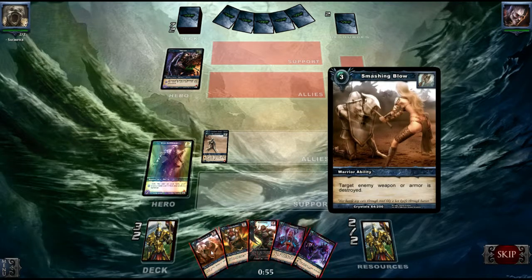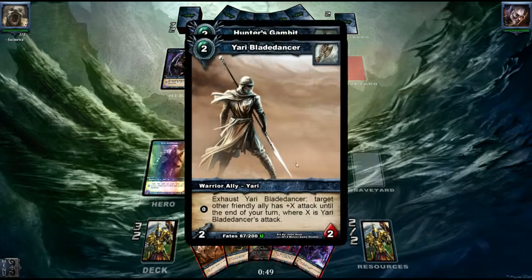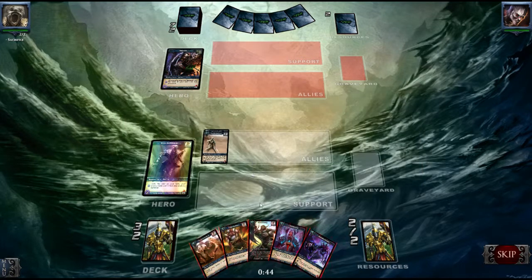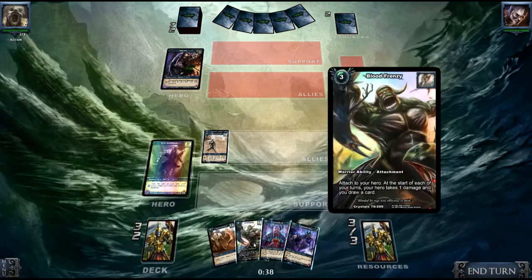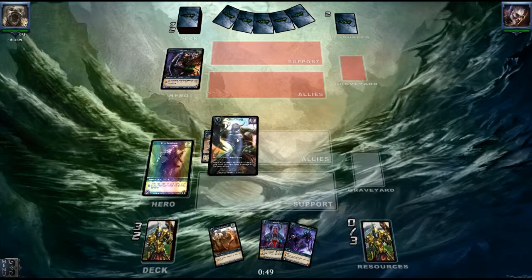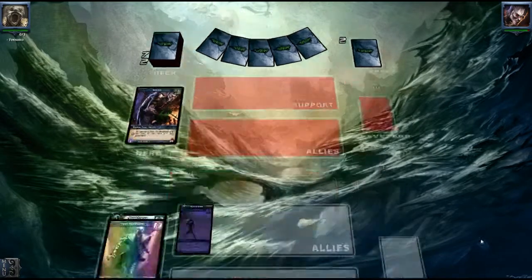Okay, so that's a pretty nice ability. He's playing a Hunter, so probably he's going to play lots of weapons. That's a very nice card — Hunter's Gambit. What are we going to get rid of? I think this Crippling Blow away. I'm just going for the Blood Frenzy and we'll just kick his ass for two, then end turn.